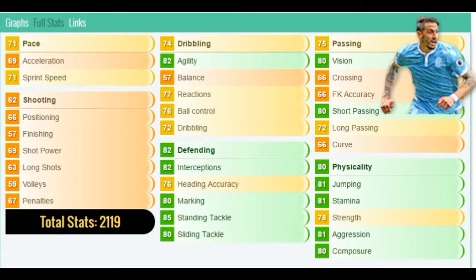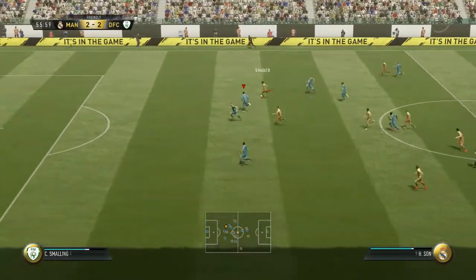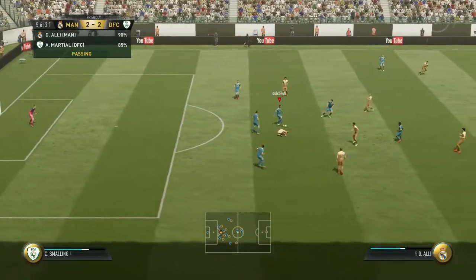Going over his standout stats: 82 agility, 80 and 75 ball control, 74 dribbling overall, 82 defending — which is what you want from him — 85 standing tackle, 80 sliding tackle, 80 physical, 81 jumping, 81 stamina which is really high for a center back, 80 passing, 72 long pass, and 80 vision. Positive, positive there.